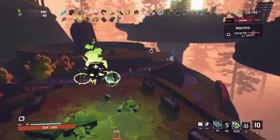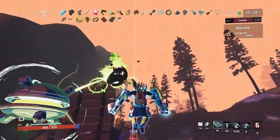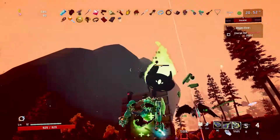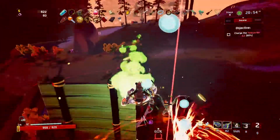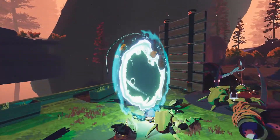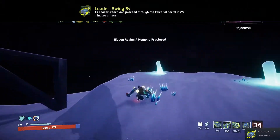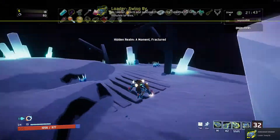Kill the boss, do all that stuff, charge it up — all you have to do is go through the portal and you'll be done. You don't have to commit suicide on the obelisk; it doesn't matter if you do or do not do that. Make sure you go to the portal, not the teleporter. As you can see here, after I went through the portal I got the achievement.